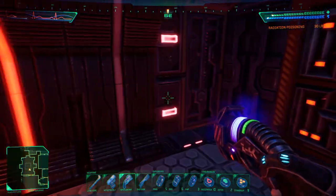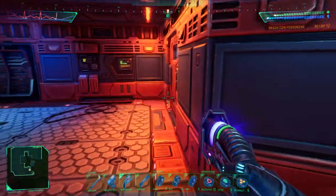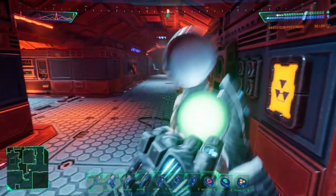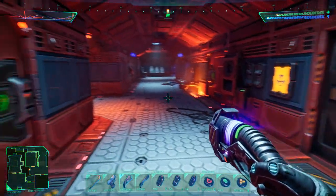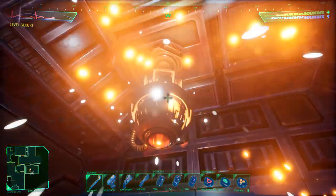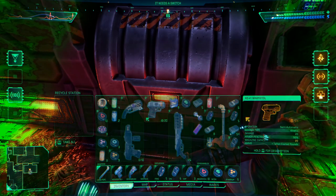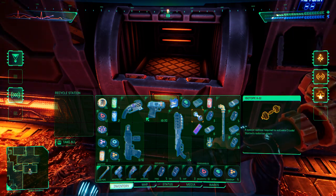We have it! Anything else here? A quick lap around - can't stay for too long, let's go. Let's use one of these detox patches and we are done. So hopefully we have what we need there. Let's keep having a look around. Recycle station. How did I miss that? Let's take out the camera there, pick up the batteries. No scrap actually. Oh, there it is - Isotope X-22. A special isotope required to activate Citadel Station's radiation shield. Nice.